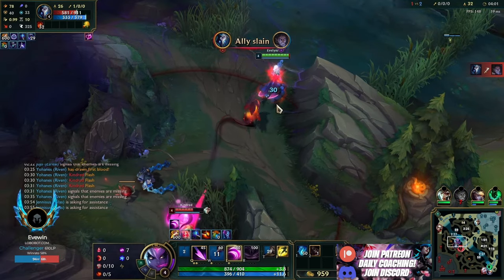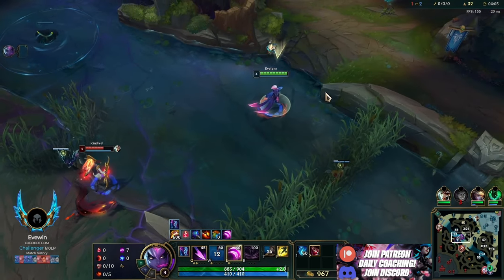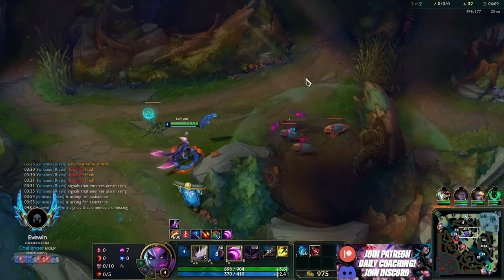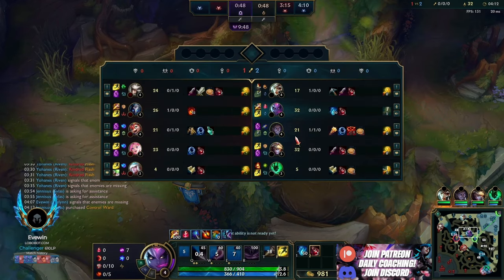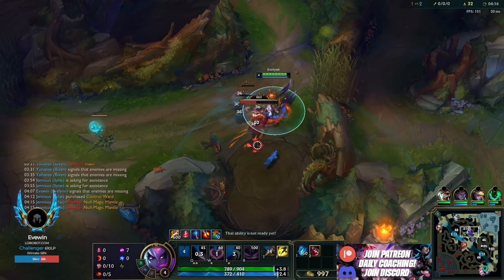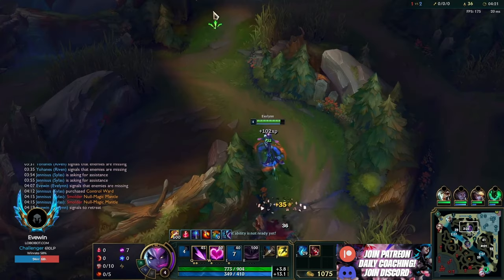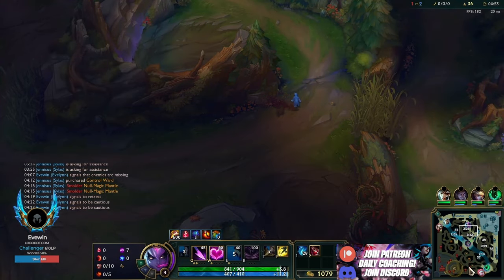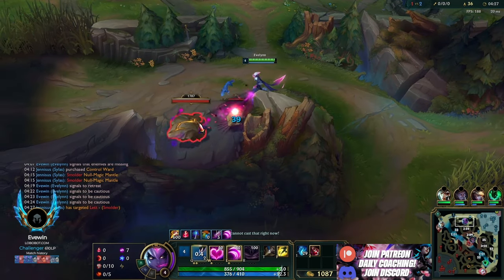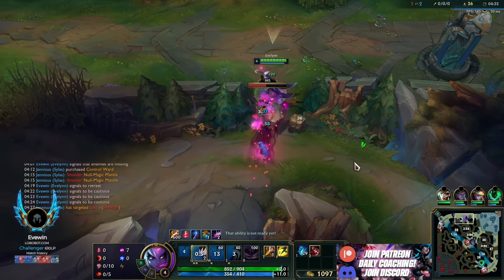Mid lane gets a solo kill but is at one HP, so I can't help him. I just place a ward down to see what Kindred does and go find raptors and krugs. We take the base, grab Sorcs and shoes, then go to wolves. It's very set - what we're doing. The only reason we'd stay after krugs is if Kindred shows bot side, somewhere where she can't go for grubs.